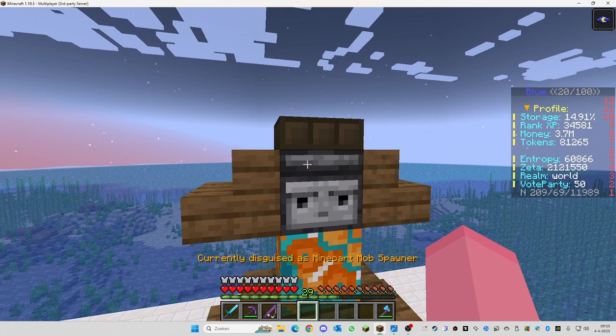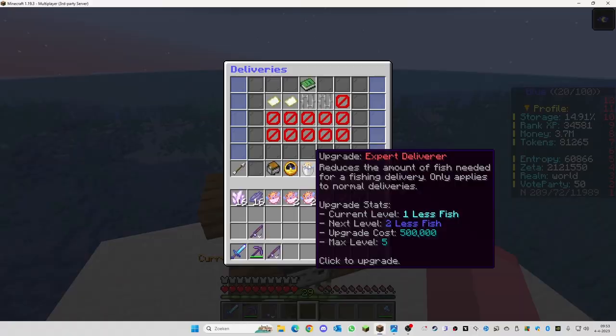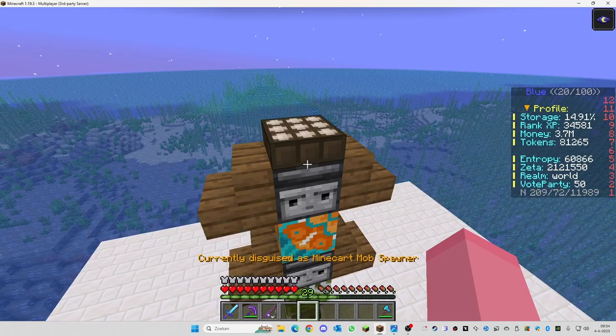If you want a reference, you can go to a fish system in-game and then go to the totem section. You can also open the fish menu and see there how you need to build it. The spruce logs look a little bit odd in the picture, but if you look at the example you can see how they need to be placed.